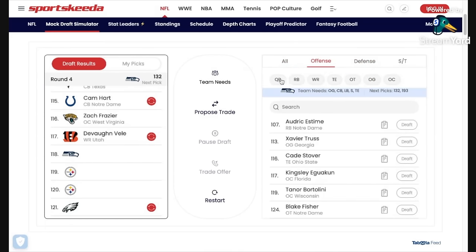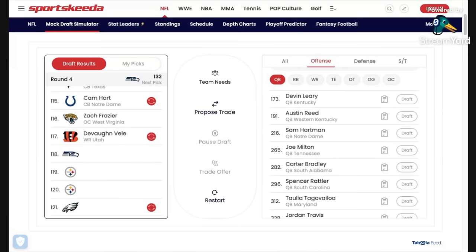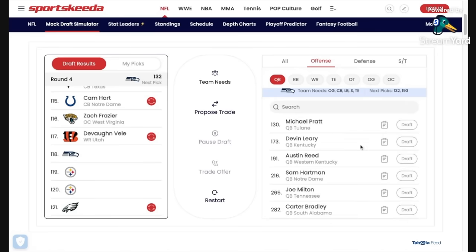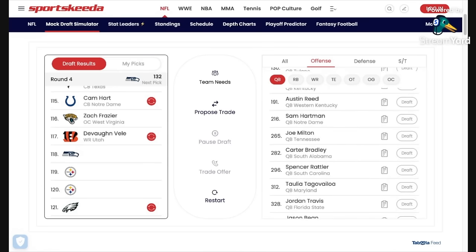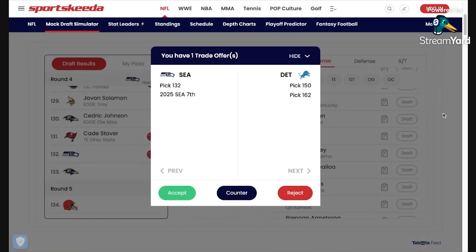We're in round four. I appreciate there's a chance Spencer Rattler goes a lot earlier, but I want to take a quarterback — and if he's off the board I'd look at Michael Pratt. But he is still here. Some teams might be put off by the whole Oklahoma experience and the fact he isn't the biggest guy, so there's a chance he falls a little. If Rattler lasts here, I'm taking him. There's your quarterback to come in and help build around.